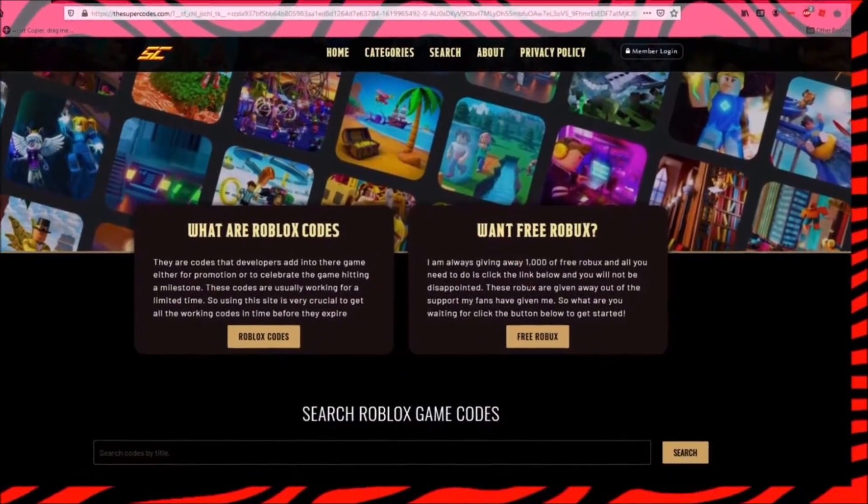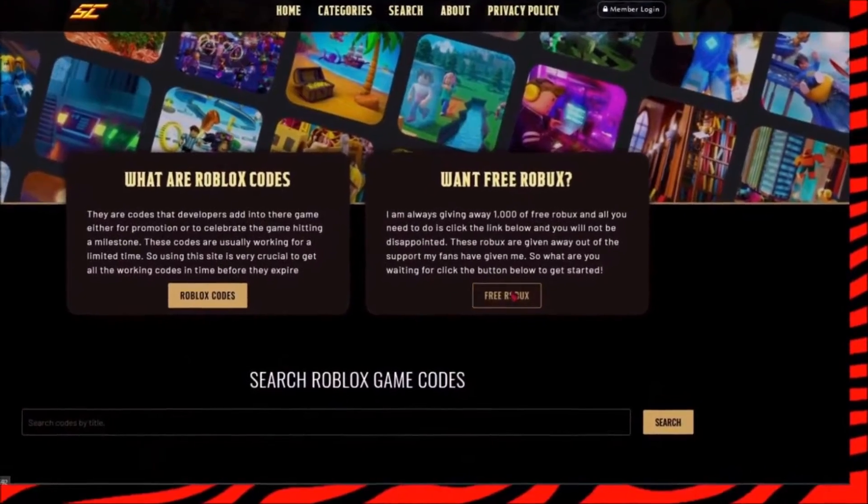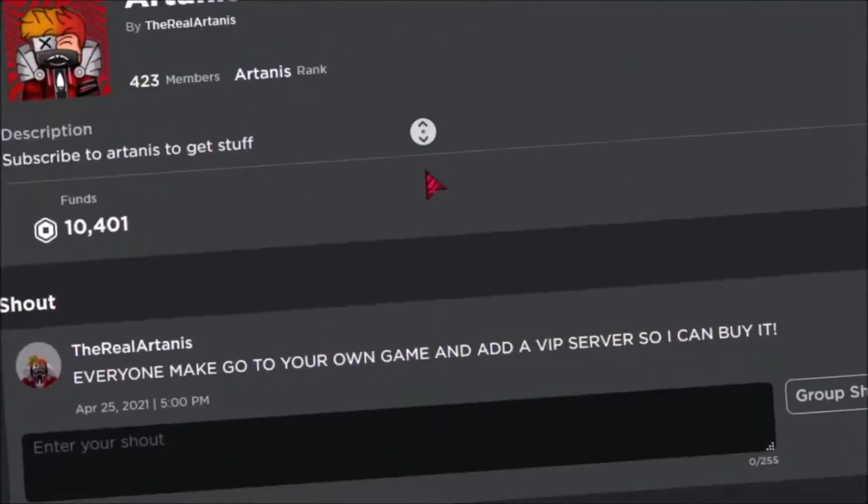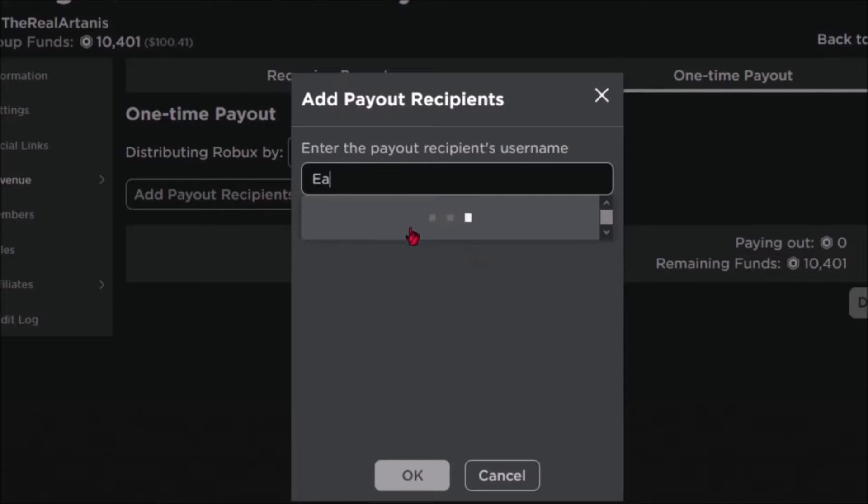Once you're on the website TheSuperCodes.com, just scroll down and click the button that says free Robux and complete the steps to get 10,000 free Robux. Here's the lucky winner that received 10,000 Robux.